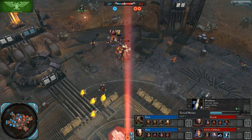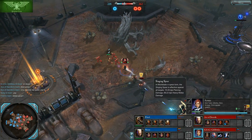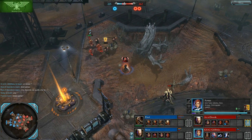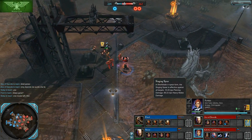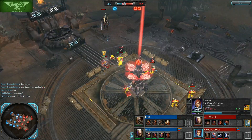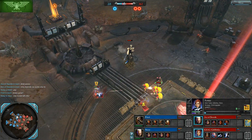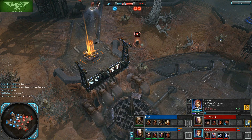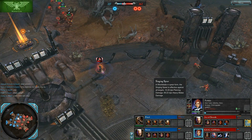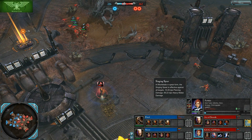Now we have a Singing Spear Farseer, with some upgrades going up. The Singing Spear is a Heavy Melee Spear that does some pretty good damage — not quite as much as many of the other tanky melee heroes in the game, but still very good at 69 DPS Heavy Melee. She will be great at bleeding Tactical Marine and Assault Marine models, as well as being able to deal with vehicles if she can get in range of them.